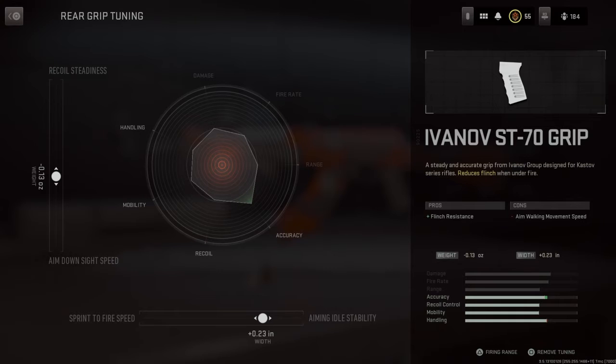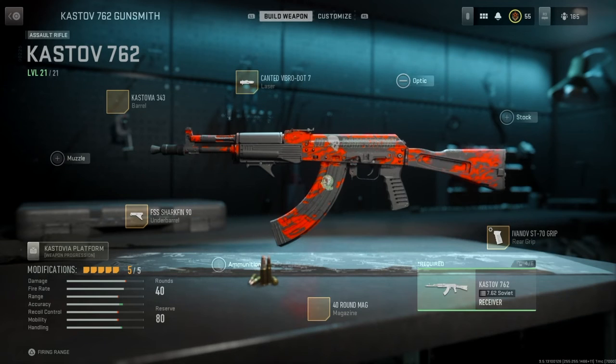It's got a little damage, a little fire rate, a little range, a little less recoil, but mobility is down a lot and handling is down because I don't really need those two. I need it to be accurate, more damage, more fire rate, more range — that's what you want to set up. I'm trying it out on the AK, the Kastov platform, the 762 — it's pretty good.